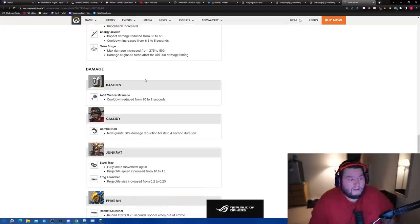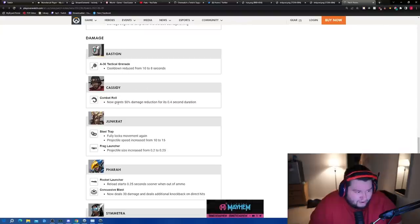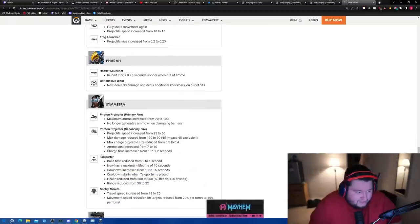Tactical Grenade cooldown reduced from 10 to 8 seconds — good change. Combat Roll now grants 50% damage reduction for 4 seconds. Junkrat fully locks movement again. Projectile speed increased from 10 to 15, projectile size increased from 0.2 to 0.25 — pretty good, Junkrat was not doing great last patch. Reload starts 0.25 seconds sooner when ammo runs out.